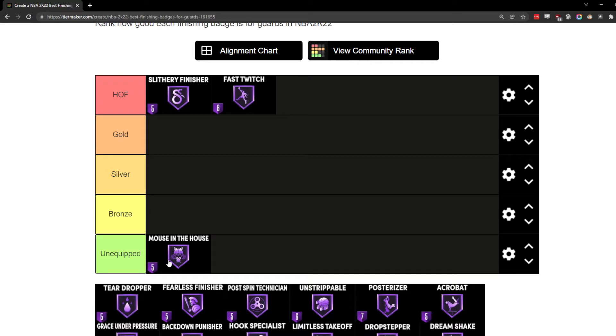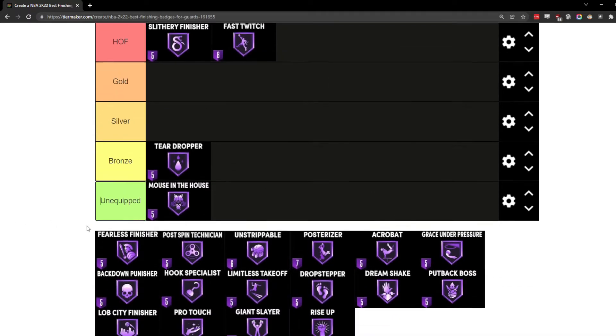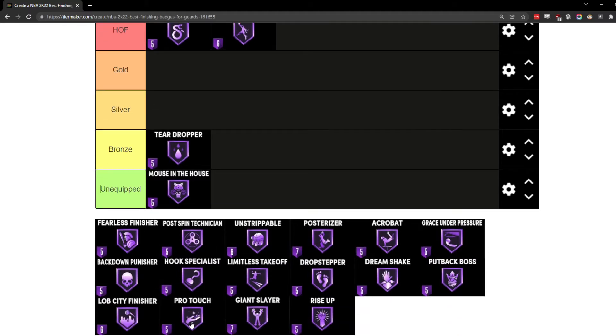I run Mouse in the House on bronze on my inside center, but on my outside center I don't run it at all, so I have it as unequipped. Teardropper I have at bronze. This is one of those badges that if chase-down blocks weren't so overpowered in this game it would get more use. It was better in previous 2Ks and I feel like they really need to either boost it or nerf blocks to make the floater more viable.